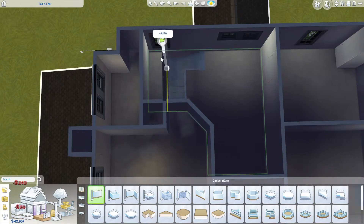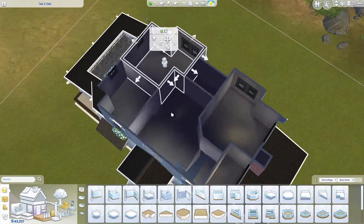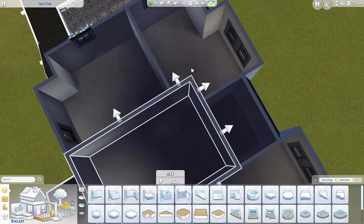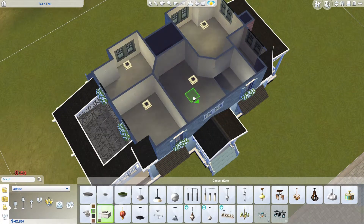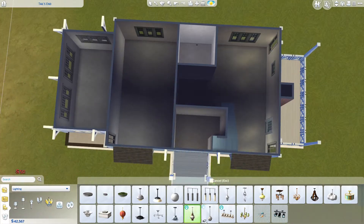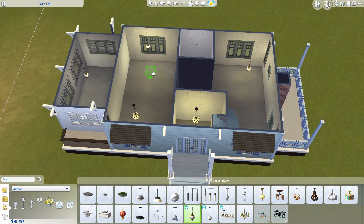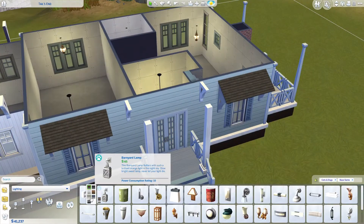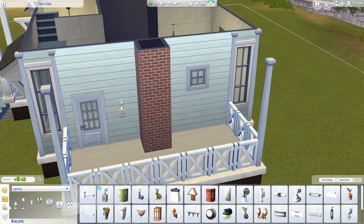If I put the stairs in the middle it doesn't leave any space on the sides. I really struggled a lot with the second floor layout because there are so many windows. The main issue was actually fitting the toilet — I went back and forth many times for the second floor layout.